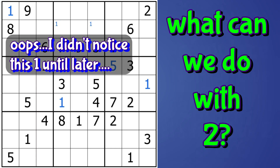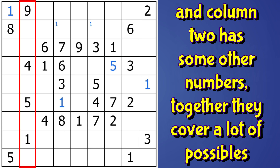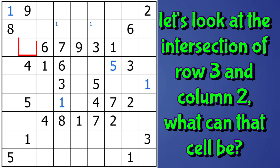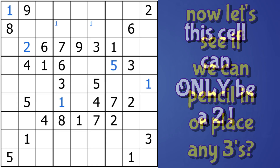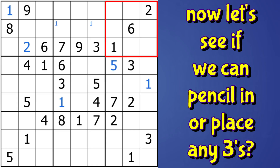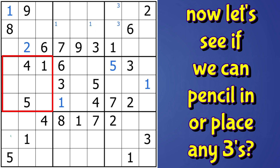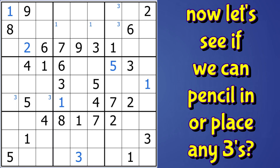Now, two — this is interesting. Here we have a bunch of numbers in the third row: one, three, nine, seven, and six, and in column two we have the one, four, five, and nine. There's no two, so this cell could be a two. Checking all other digits, this cell can only be a two. For three: in block three I can pencil in threes here and here, and in block four also here and here. I can place a three here, and now I can pencil in threes here and here.